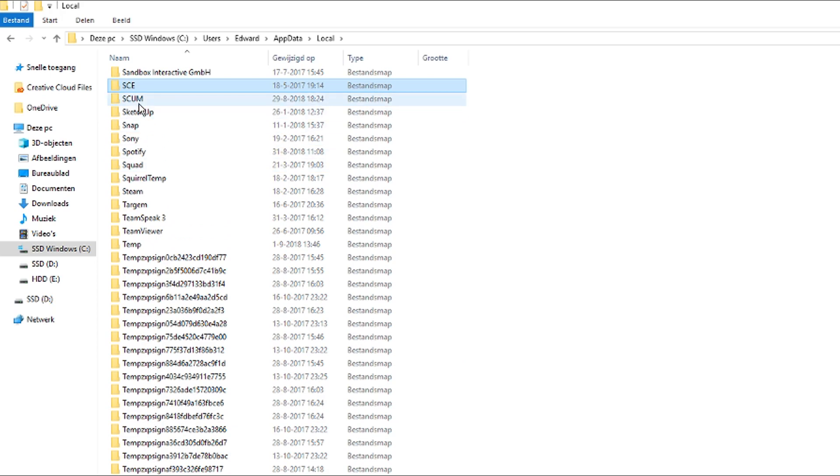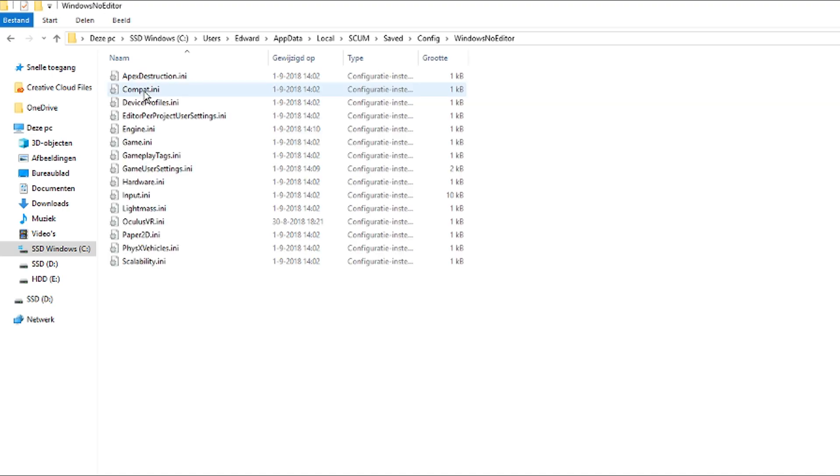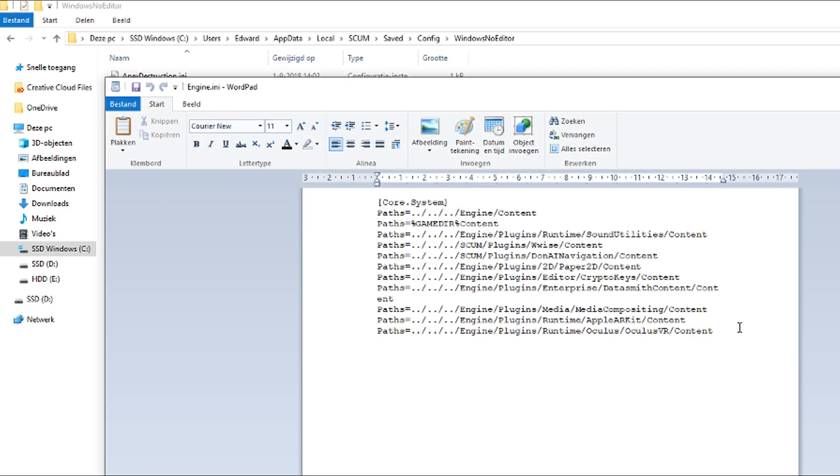Search for SCUM, go to Save, then Config, then WindowsNoEditor, and go to the Engine file. Open that with WordPad, press Enter twice on the bottom row, and copy-paste the script I've pasted in the description.